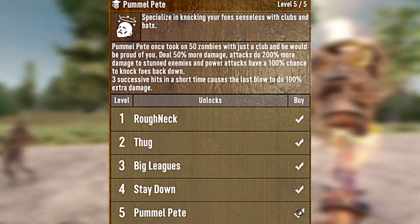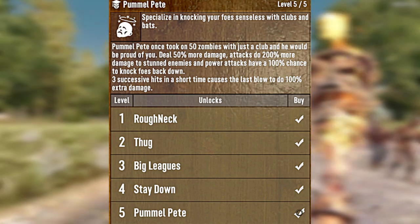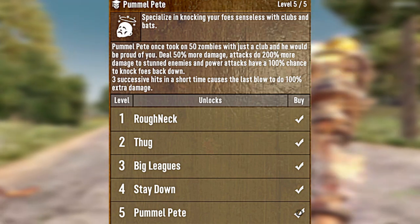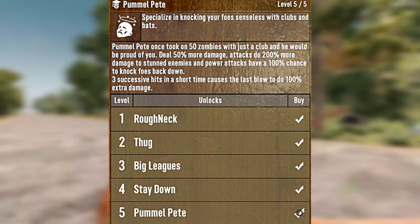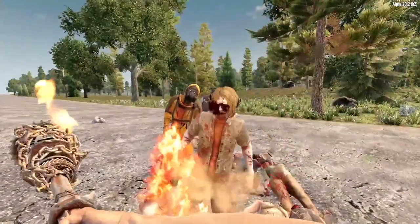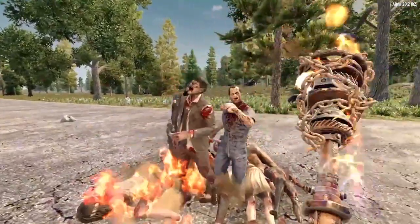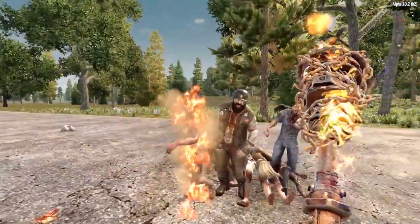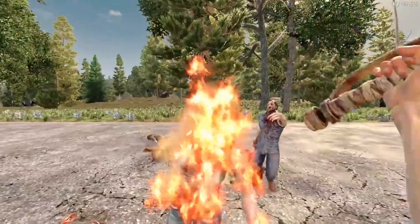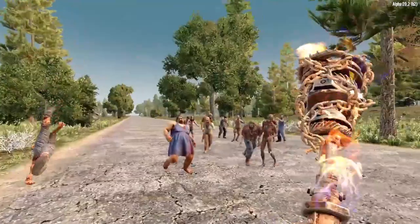There are five levels of Pummel Pete, and if you max this bad boy out, you will deal 50% more damage, attacks do 200% more damage to stunned enemies, and power attacks have a 100% knockdown chance. Plus, three successive hits in a short time causes the last blow to do double damage. If you're looking to smack around some zombies with your clubs, investing in Pummel Pete is a must. SEVEN SMASH!